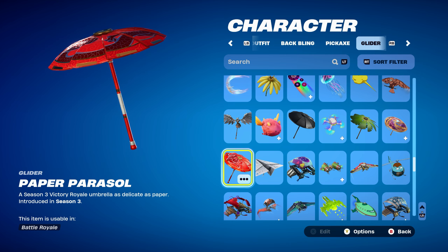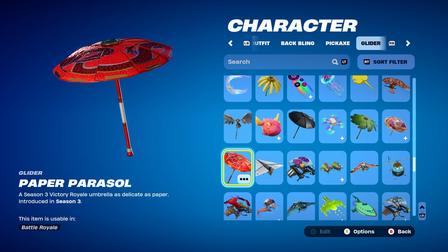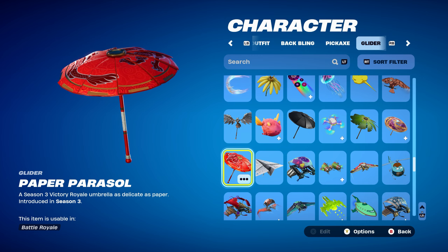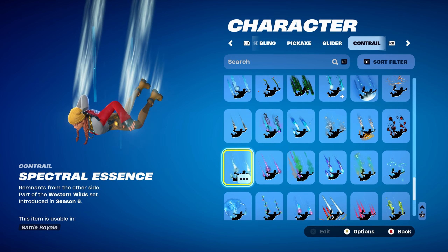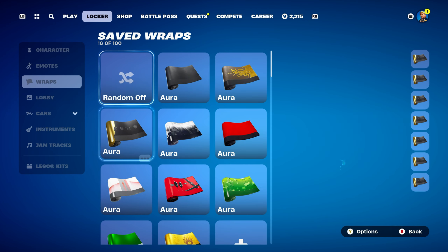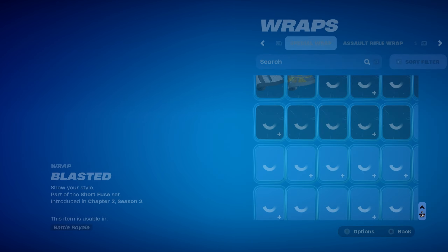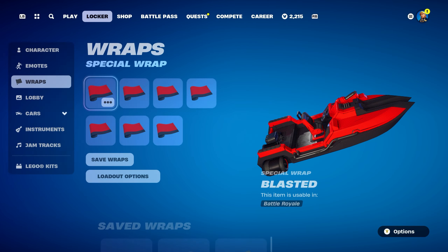The umbrella for the next three combos is the Paper Parasol, a Victory Royale umbrella from Chapter 1, Season 3. If you don't have this one, use any glider or umbrella that's red, white, or black themed. The contra is Spectral Essence once again for the next three. The weapon wrap for this combo is Blasted, part of the Short Fuse set, introduced in Chapter 2, Season 2's Battle Pass — it's TNT's weapon wrap from that season, using it for the red and black design.